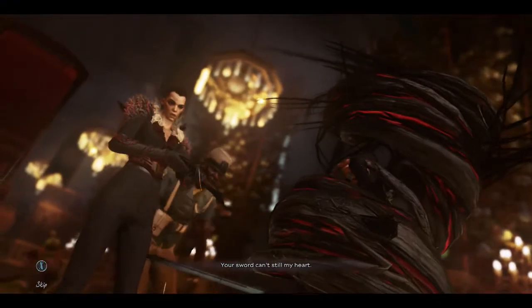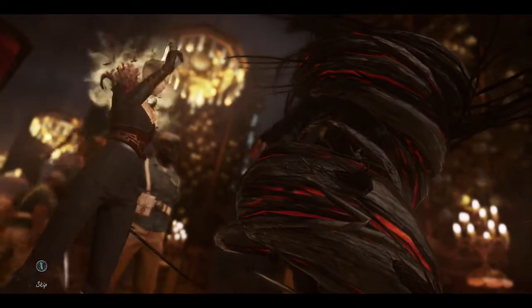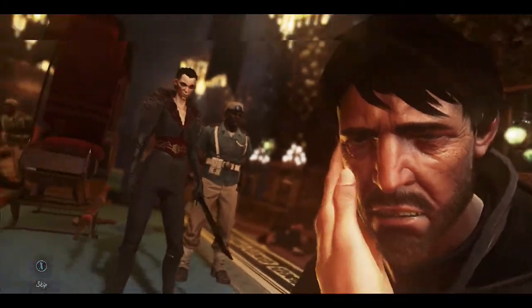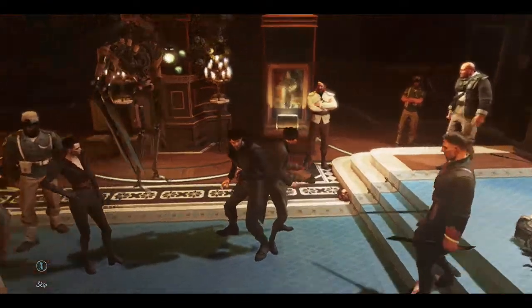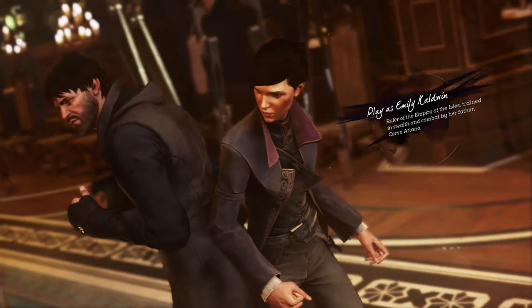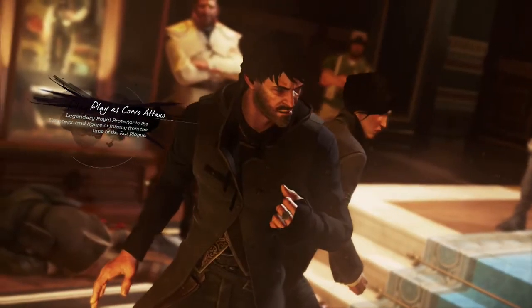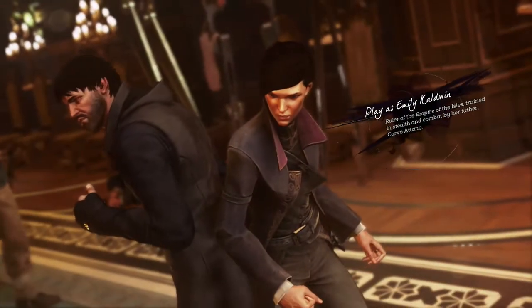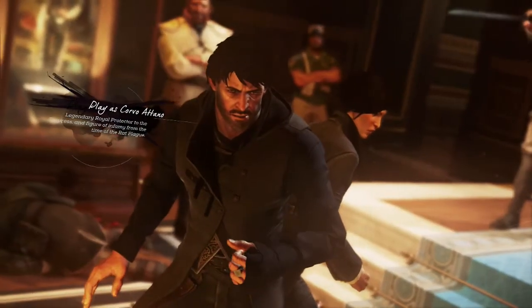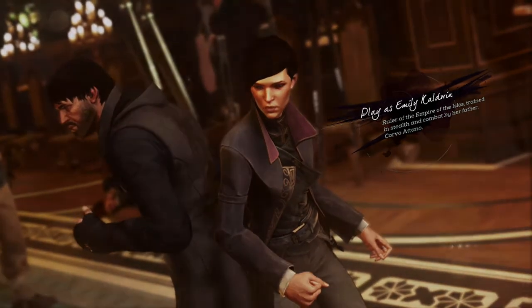Father! Play as Emily Caldwin, ruler of the Empire of the Isles, trained in stealth and combat by her father Corvo Atano — or play as Corvo Atano, legendary royal protector to the empress and figure of infamy from the time of the rat plague. So I'm going to end it here and let you guys decide who I'm going to play as — Emily or Corvo. If y'all made it this far, thanks for watching, and as always, take care. Tengu230 out. Game on everybody, keep smiling.